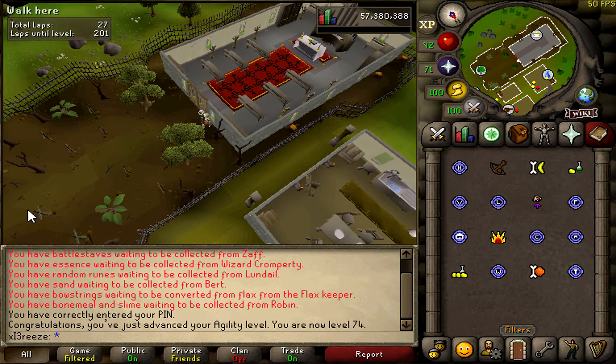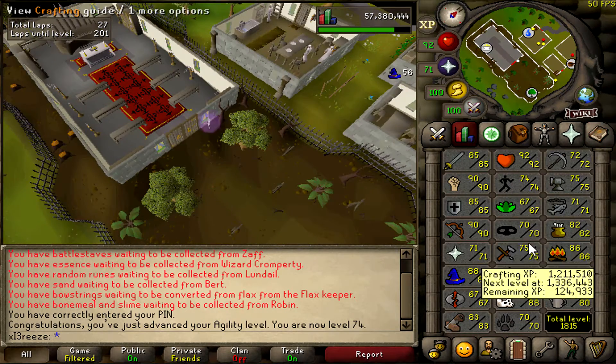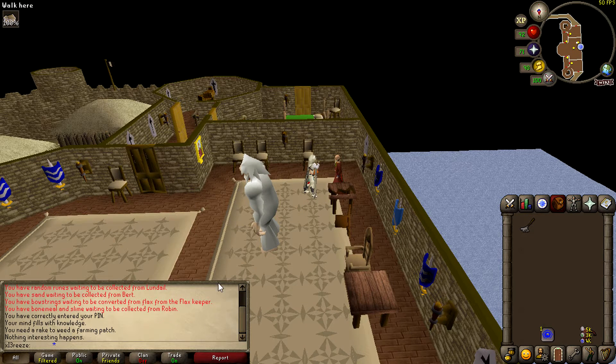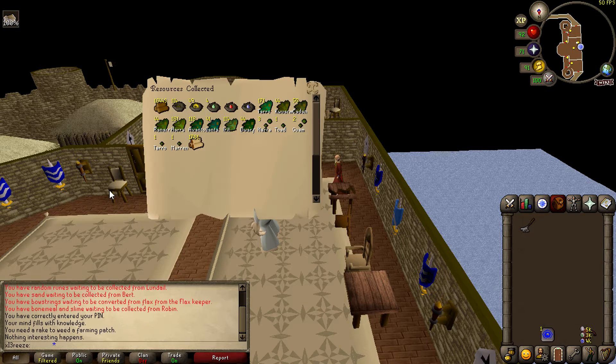There's our first agility level — nothing too special unlocked, but I'm going to get one more level then move on. Time to attack my Miscellania — just going to go for the results collection. Holy cow, 44 runners! Bunch of business — very nice.